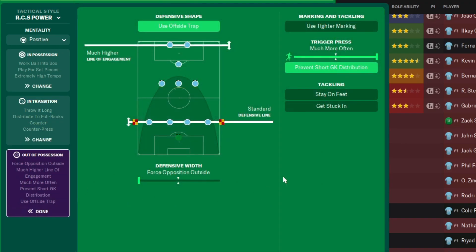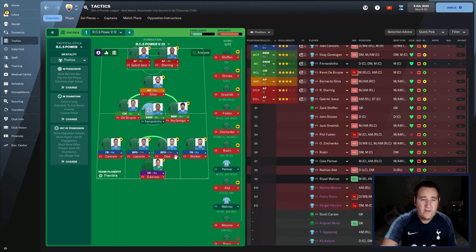Out of possession, what do we have? Use offside trap, much high line of engagement, standard defensive line, defensive width, force opposition on the outside, trigger press much more often, and prevent short goal kick distributions. So that is it. Like I said, this is Man City's best 11 without restrictions.